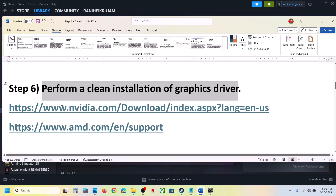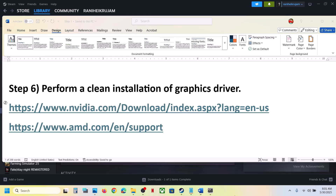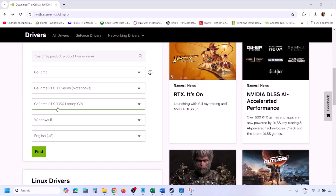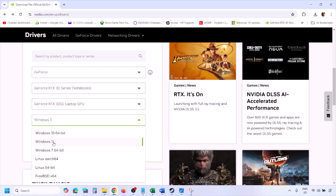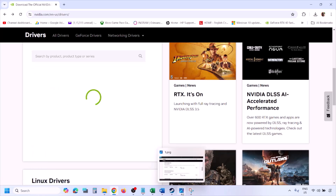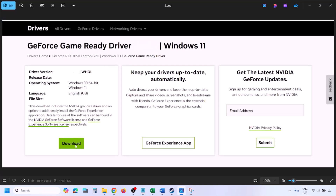The next step is to perform a clean installation of your graphics driver. If you have an NVIDIA card, go to the NVIDIA website; if you have an AMD card, go to the AMD website. On the NVIDIA website, select your graphics card from the list and select the correct operating system — Windows 10 or Windows 11. Click Find, then View, then Download the latest GeForce Game Ready driver.